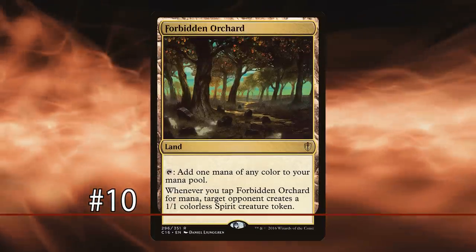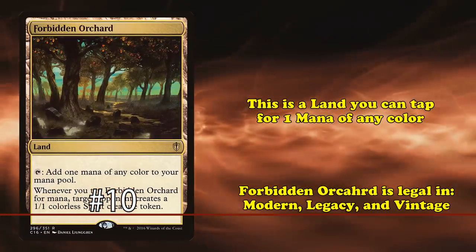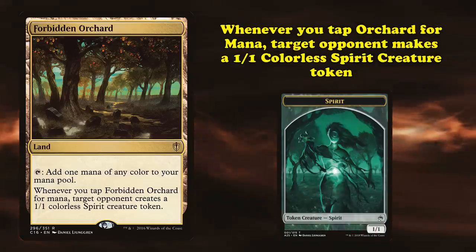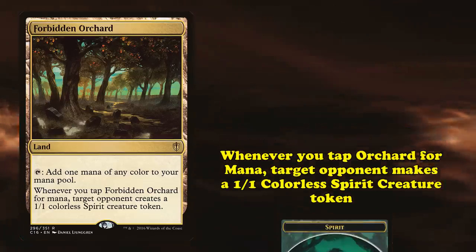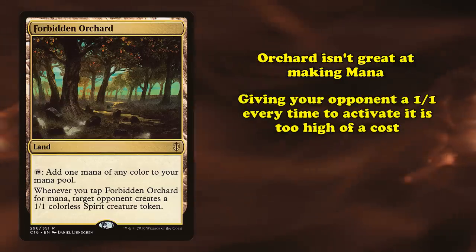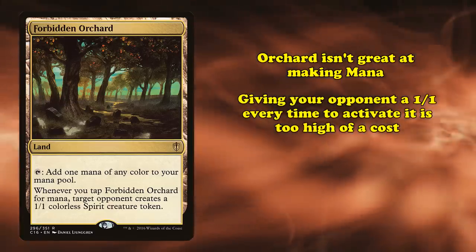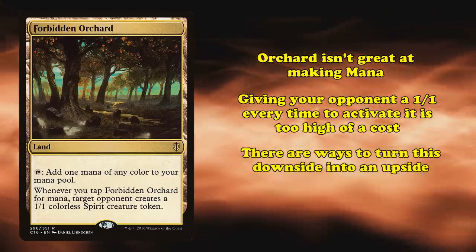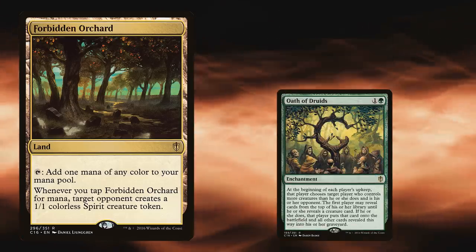At number 10 we have Forbidden Orchard. This is a land that you can tap for 1 mana of any color, and whenever you tap it for mana, an opponent creates a 1/1 colorless spirit token. Orchard is a land that's pretty bad at making mana, as giving your opponent a free 1/1 every time you tap is way too high of a cost. However, the ability to give your opponent a creature can be used to your advantage, particularly with Oath of the Druids.